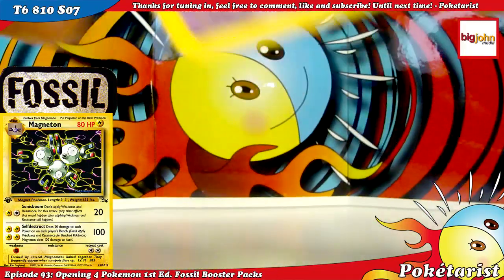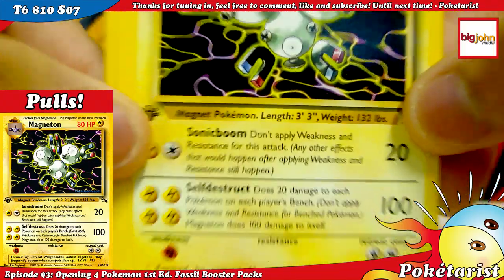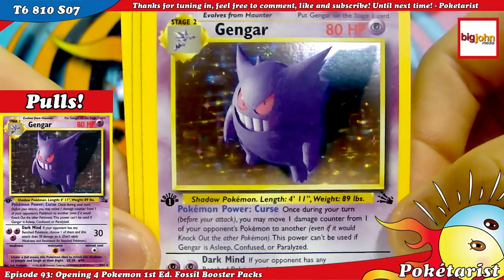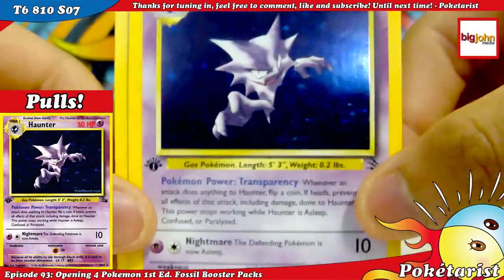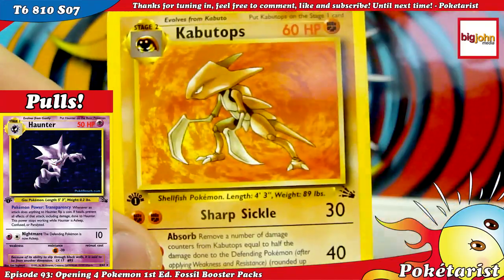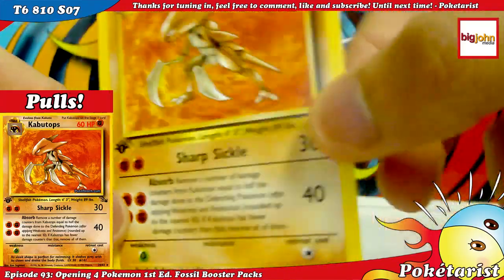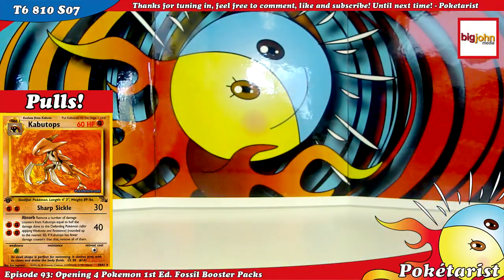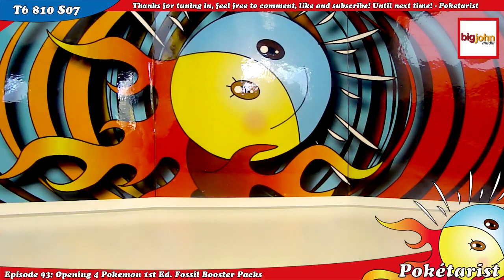So I'll show you the pulls from these packs. We've got a non-holo Magneton — nice card. A holo Gengar — that's a sweet card right there. A holo Haunter — two holos out of four packs. And my Kabutops non-holo — that's pretty nice. Two non-holo rares and two holos, so that's pretty good. Alright guys, thanks for watching — comment, like, and subscribe. I'll see you guys later.